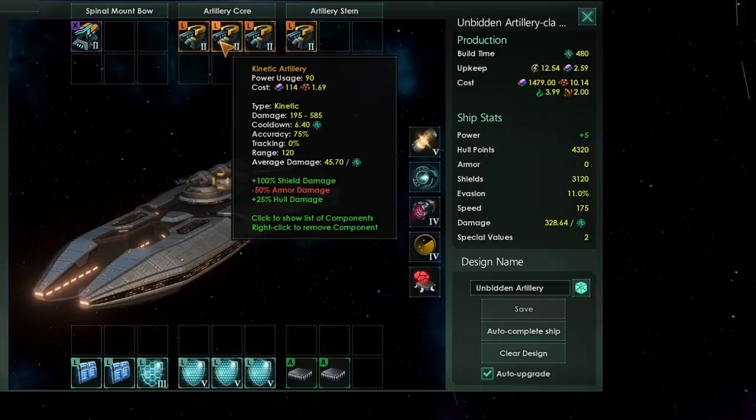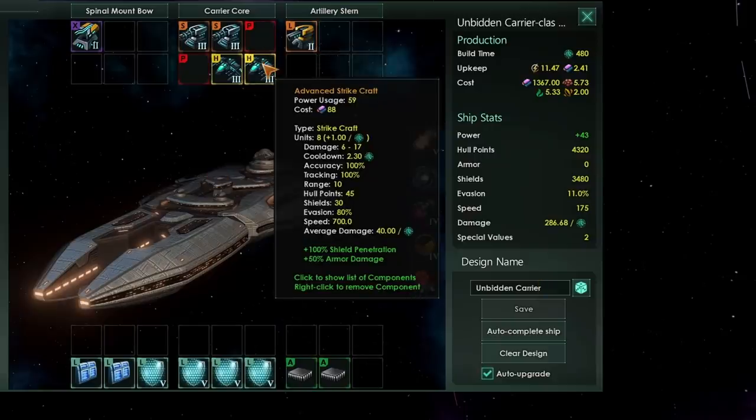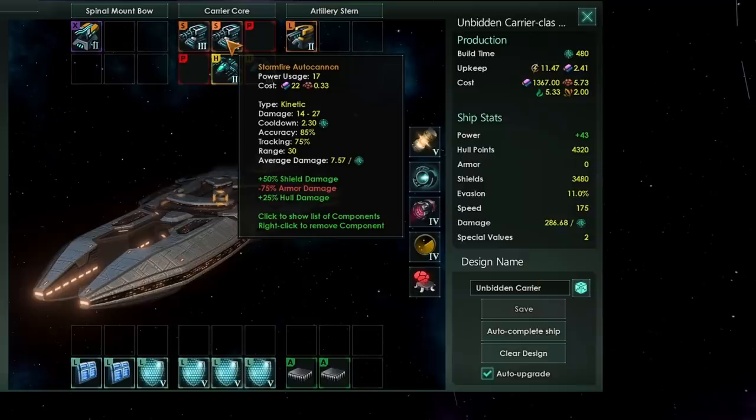Unbidden fleets can have admirals which give a plus 20 evasion bonus. That won't be a big deal when facing their battleships, but it can be a problem when facing their destroyers, as their fleets tend to be made up of destroyers, cruisers, and battleships. So you can also run an Unbidden carrier - notice I've got no picket slots filled in, and I would recommend you don't use them because they have no missile or fighter weapons. You want to go with strike craft to negate the evasion of enemy ships, along with something like a stormfire autocannon for good anti-shield damage and high tracking.